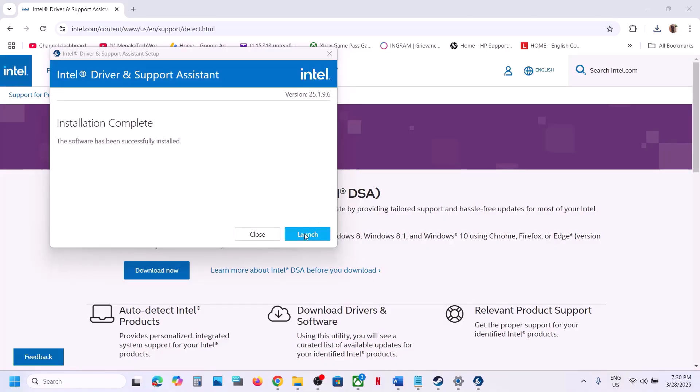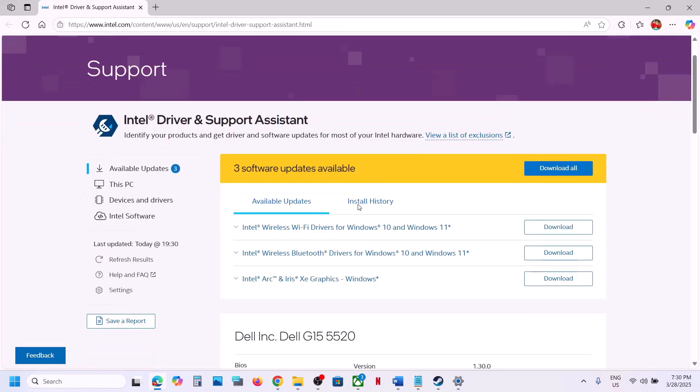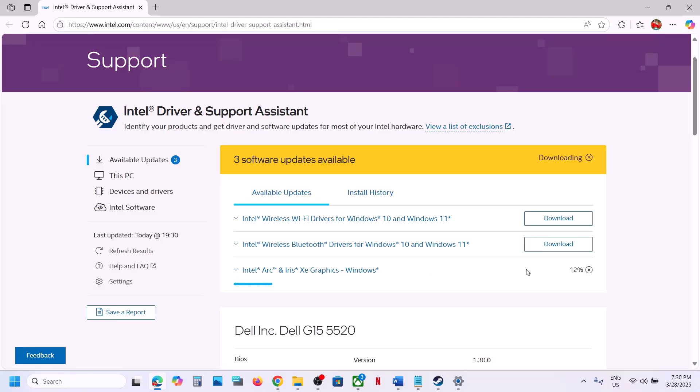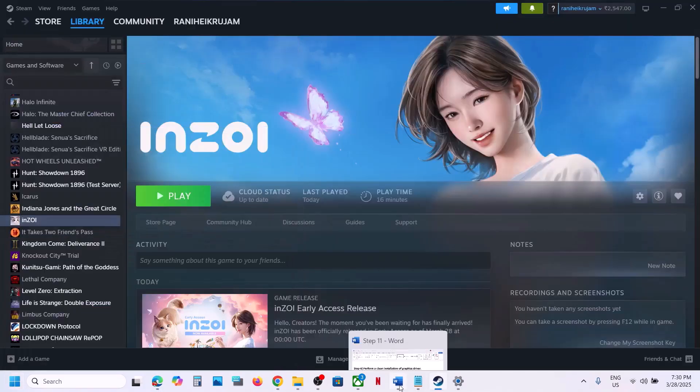Once you click Launch, the Intel Driver and Support Assistant will scan your computer for updates. You can see Intel Graphics listed — install the graphics card update. Once the installation is complete, restart your computer and then launch the game.